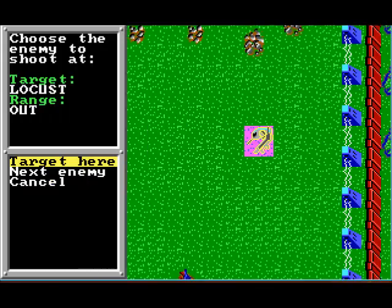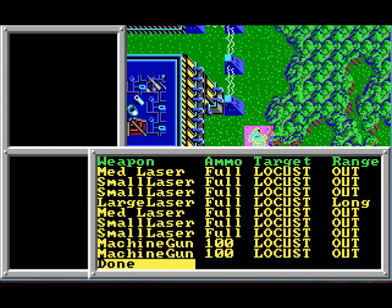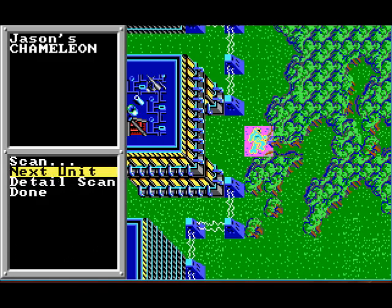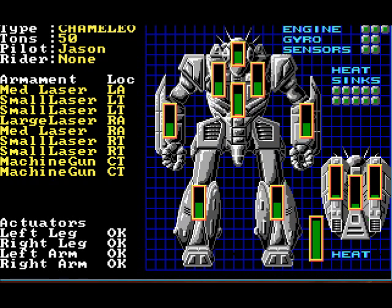You'll notice that large laser is at long range. There are three categories: short, medium, and long. Further away, the harder it is to hit. Scan our friend — any other units? There's your first mech: Chameleon, 50-tonner. There's room for a passenger in the back. Now normally there are two segments to every body part — the arms, the legs, the side torsos, the center torso, the head, and back sections. There'd be a green armor bar and then a red internal structure bar. This is a training mech so it doesn't have internal structure.